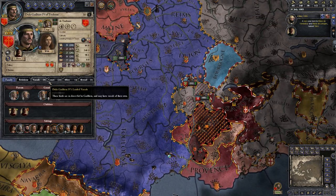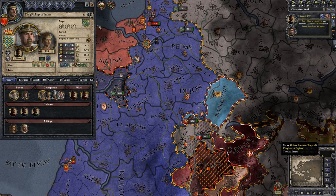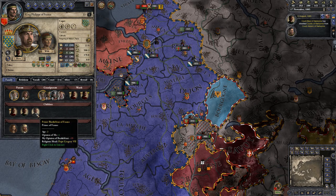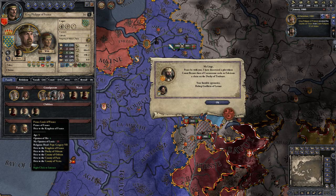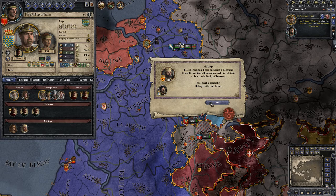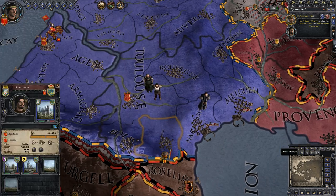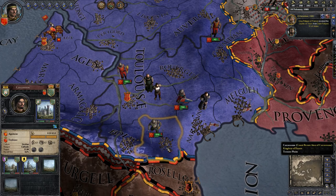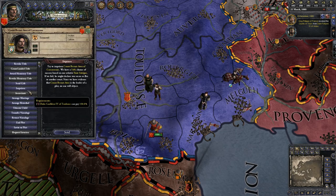We want a son. There are a few ways to go about our schemes. We would like our heir to marry one of the princes. Another of my vassals is up to something — we're gonna do the same thing again, march all our soldiers there, and try to imprison him.